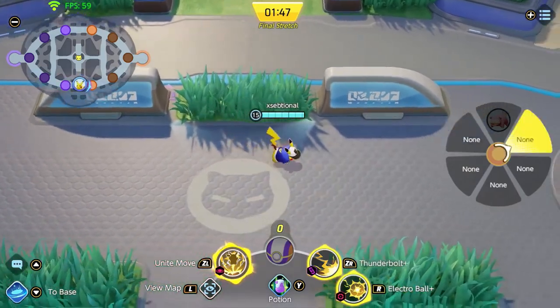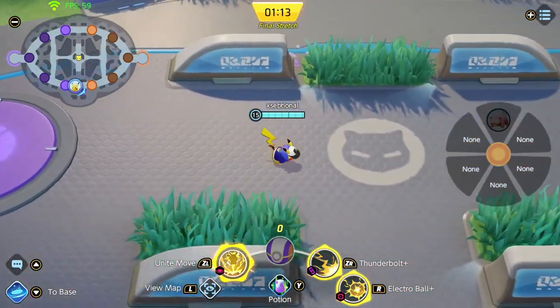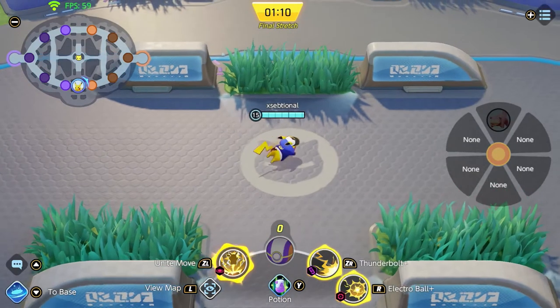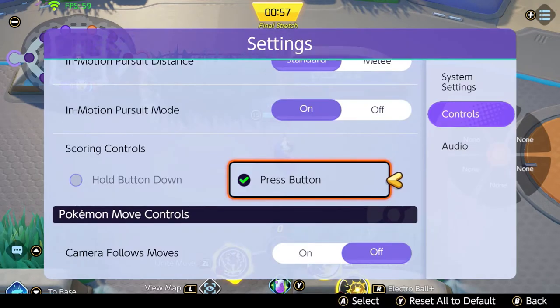You could also turn on the lock-on icon — that thing on the right. With multiple pokemon nearby, you can use the right stick to choose whichever one you want to attack. I personally don't use it that much, but I can see it being very useful for some people, so try it and see if it works for you.